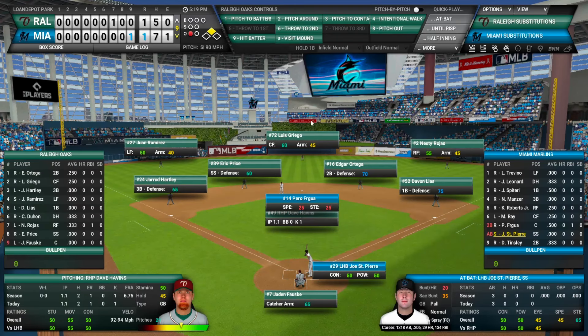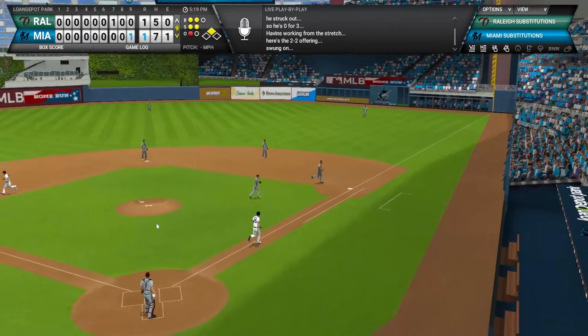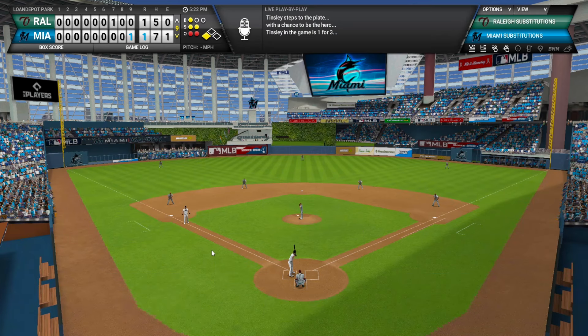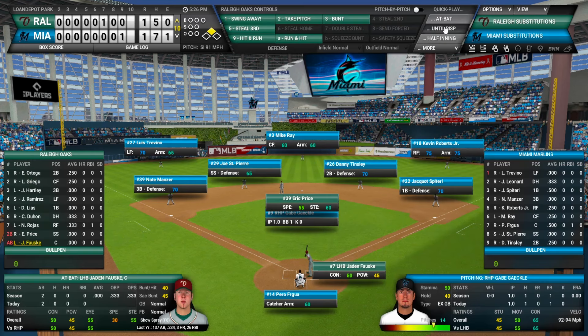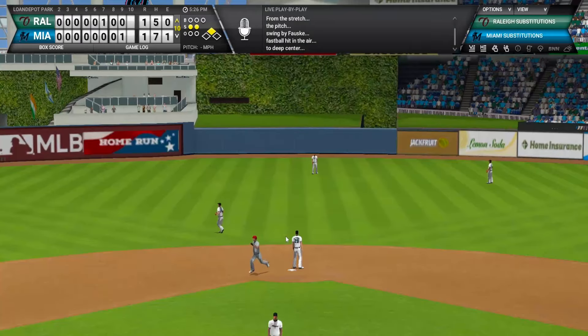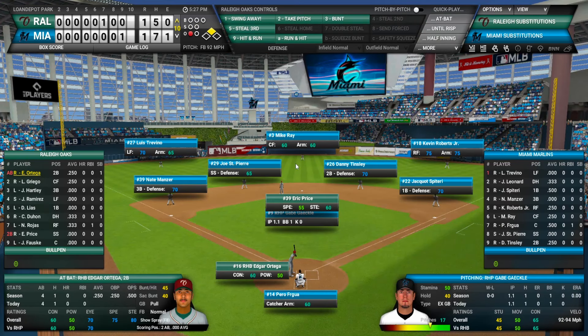Top tenth: I'm confused about the ghost runner situation since I'm usually not doing regular season games. There's already a runner on second because of the ghost runner rule — which doesn't exist in the playoffs. Price is on second after Foskey pops out. Ortega gets walked intentionally, then Griego skies one to the shallow outfield for two down. Hartley grounds out to end the inning.